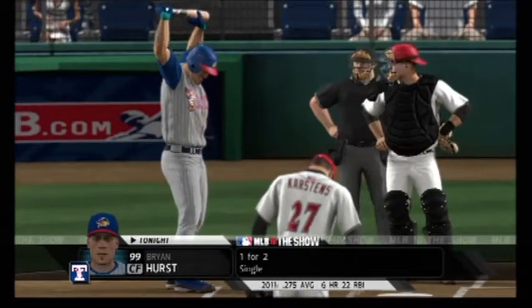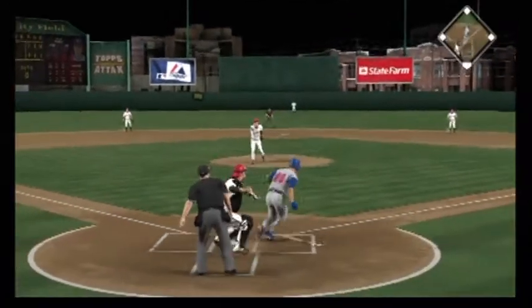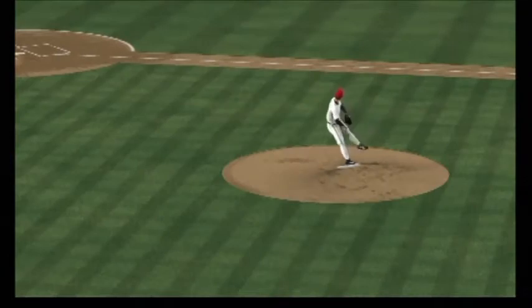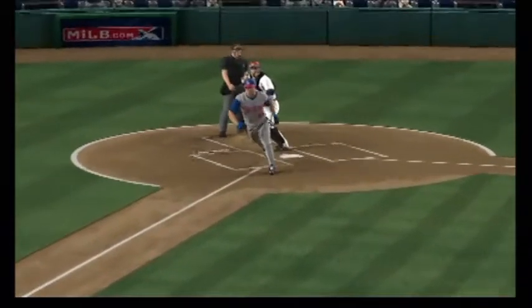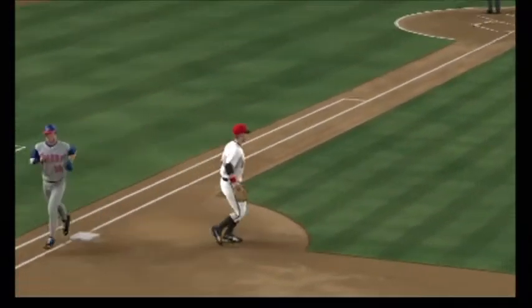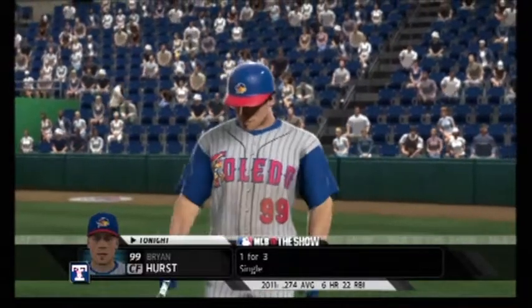Brian Hurst is 1-for-2 in the ball game. A 2-2 offering — strike three, but the ball gets away! The throw on to first is in time to get him, so that will go down as a strikeout and a 2-3 putout — route number one. A good two-strike curveball had him fishing. The ball gets away for a quick second but not far enough for him to make it to first as they recover and throw him out.